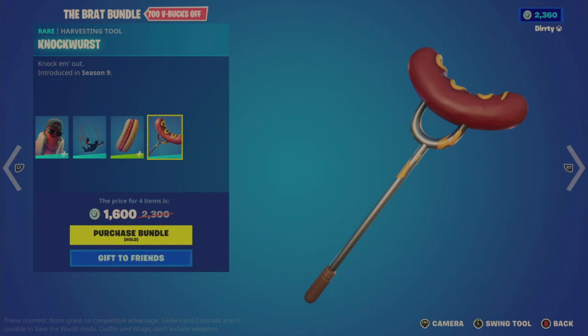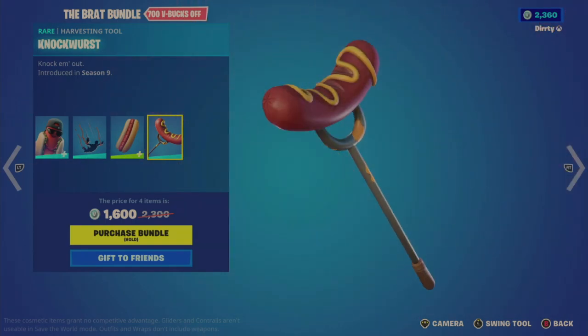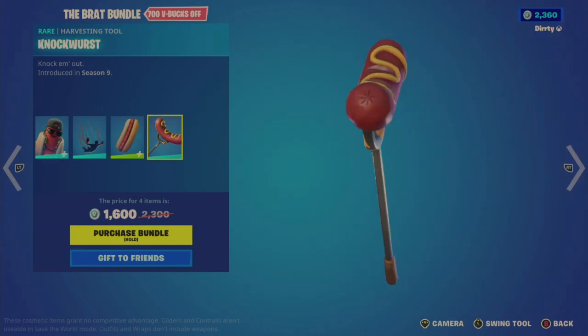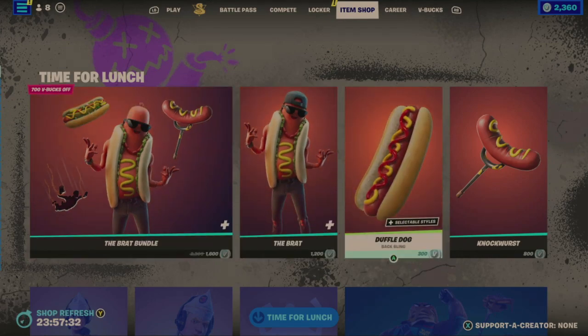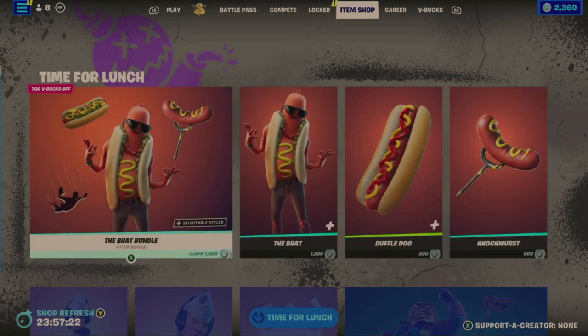Then we have the Knock Horse harvesting tool. You hear that splat sound and mustard kind of comes off of it. So $1,600 for all that. Individually, the outfit's $1,200, back bling at $300 — which is actually decent for a back bling where you just walk around with a hot dog, kind of funny. And then the tool's $800. So it's not awful.